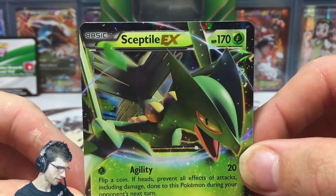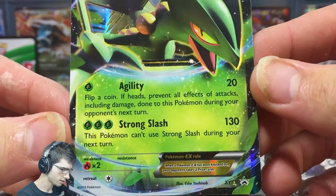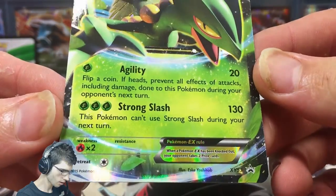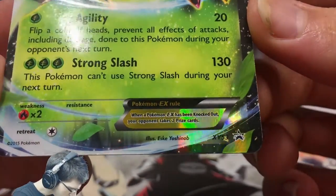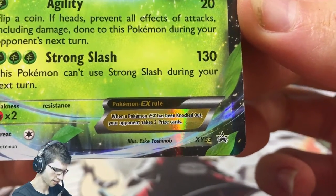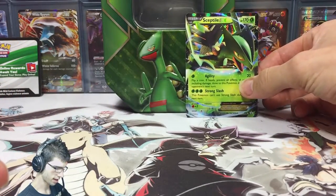We also have the featured promo — the Sceptile EX with 170 HP. The attack Agility costs 1 energy and does 20 damage, and then we have Strong Slash. The promo number is XY53. You guys can probably see that better than me on cam because the zoom on that thing is amazing.